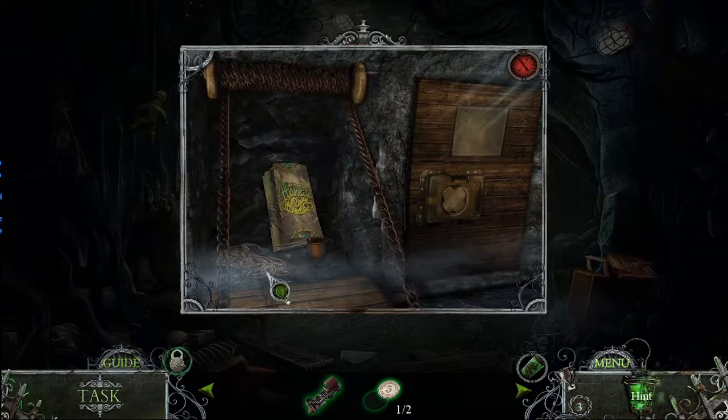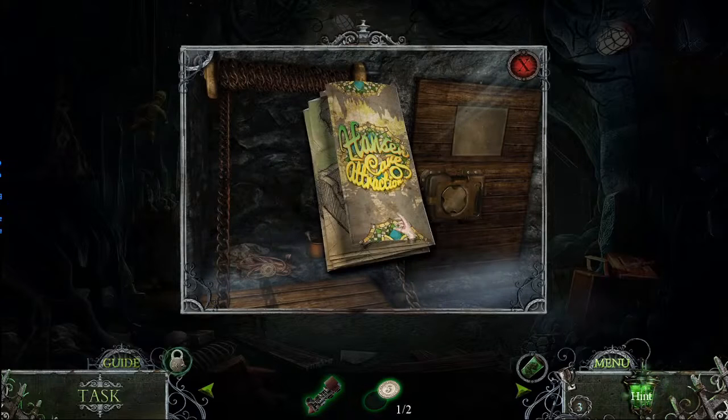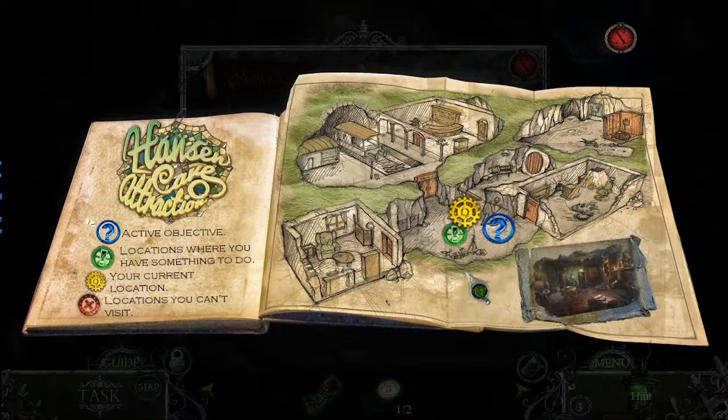That's interesting, you actually work. What's this? The Hansen cave? No, no, cave attraction. Sorry, the writing is a little bit off. Cool, it looks like we got our own interactive map so this map will help us throughout the game.